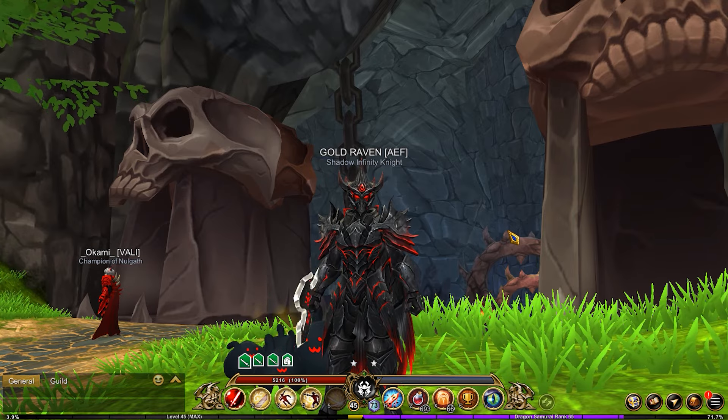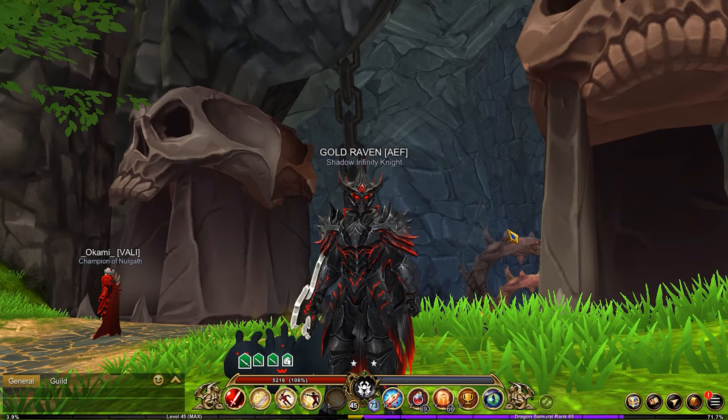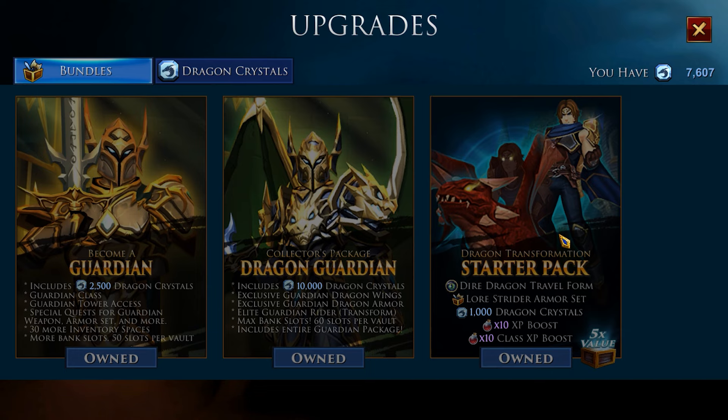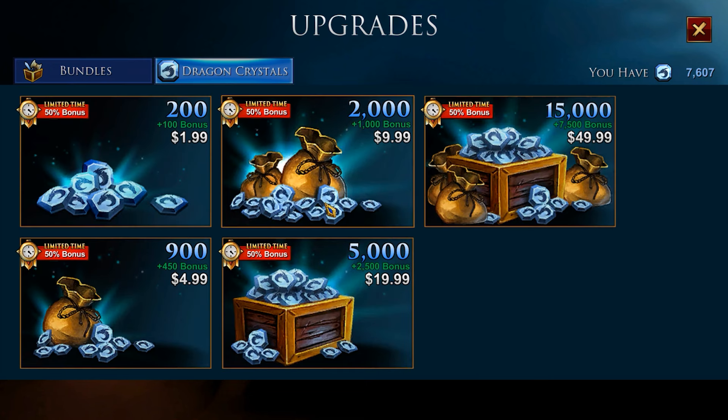There is the regular one that you can get for purchasing Dragon Crystals. If you go into your upgrade, you can do this through Google Play, through the iPhone, through Steam, through the Portal, the Battle on Portal. So you've got multiple options. You can purchase anything here, and upon doing so you're going to be getting more because right now you have a 50% boost.